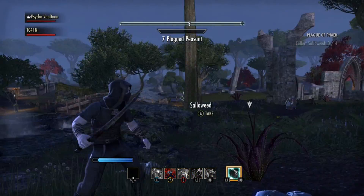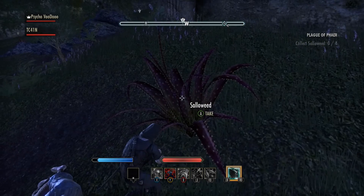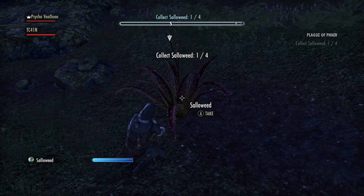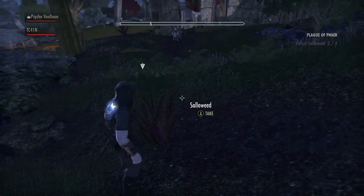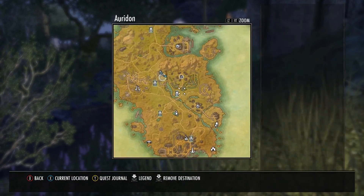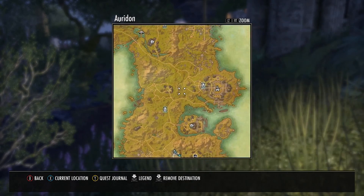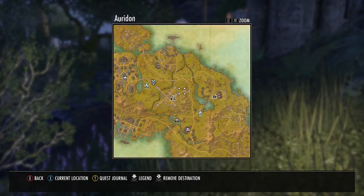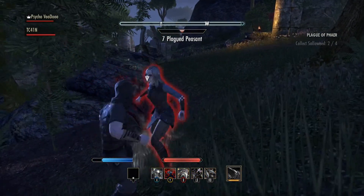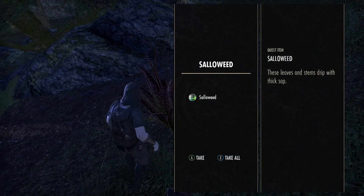This character is a Nightblade so you can sneak through quests and take the stuff. If you're a low level and you've got a vampire at say level 3, 4, or 5, I recommend you do the quests in the beginning map. Make sure you do all the map - I've been going around doing every single quest, and I want to complete every quest on every island first.